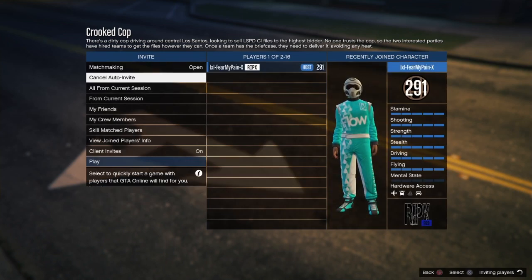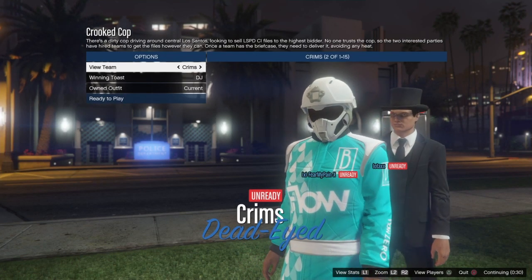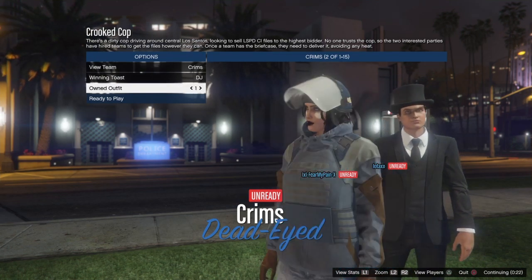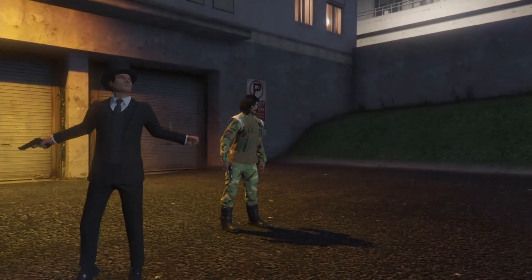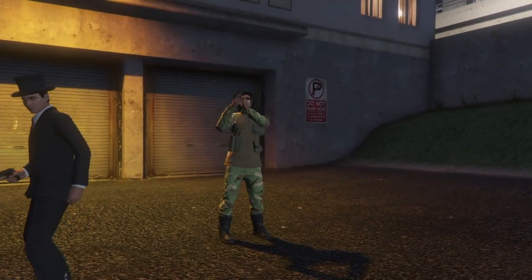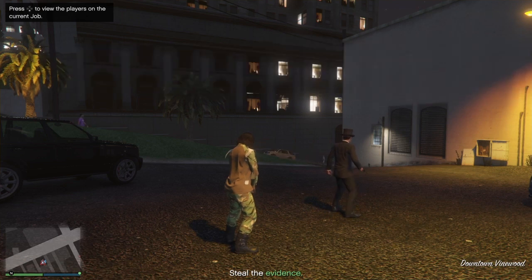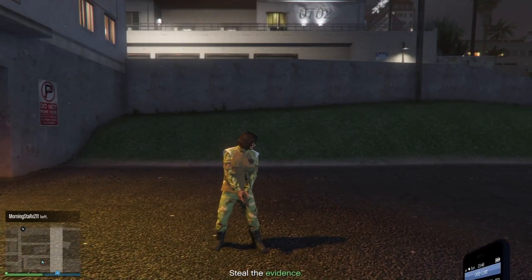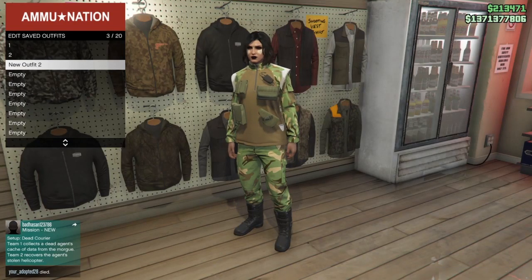Immediately load into your Rockstar created job. When you load back into free mode, set it to player-owned clothing. You need at least one other person in the job — I usually do matchmaking open invite. In the outfit selection screen when you load in, go down to Owned Outfit, scroll to the outfit with the item you want to merge, then scroll back or forward to the outfit slot with the item you're merging onto. Once you have the merged outfit, open your interaction menu, go to Style, Accessories, and go left once to take it out of the job. Then quit through your phone and save the outfit in the third slot.